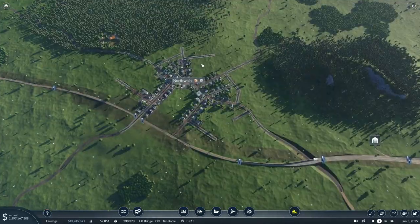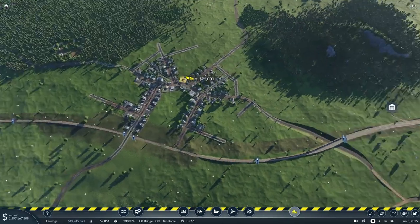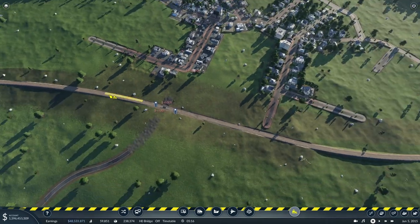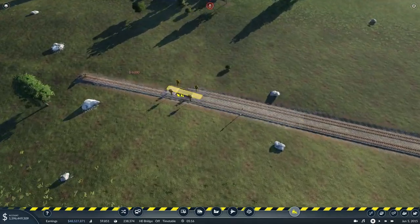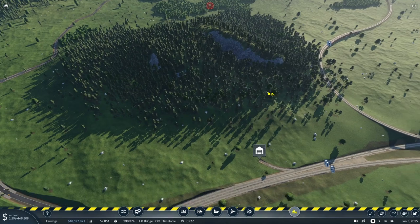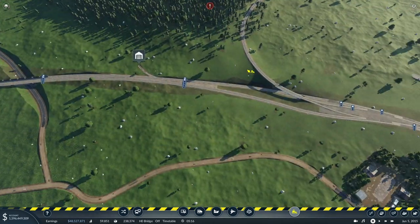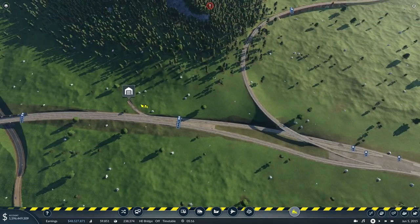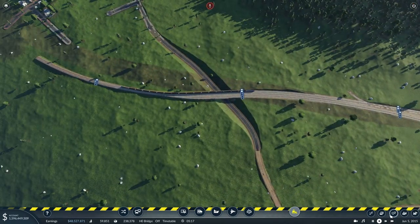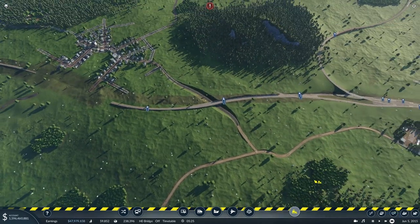Let's pause the game and actually construct something rather than talking. Let's get rid of all of this road — that road, get rid of all of this as well. Is there a train? Just a bit of level crossing — get rid of all of this. Let that train get fully out of the way.